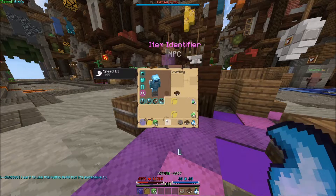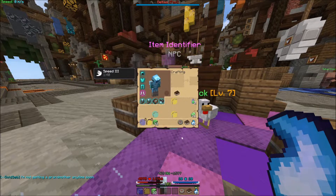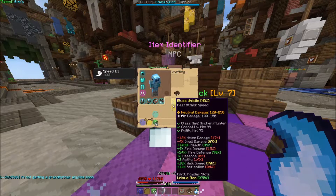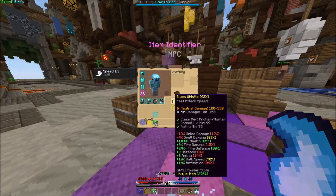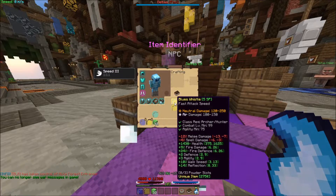The thought popped into my mind that I could add this to my collection. I've got my max walk speed Geos Force and my max walk speed Straddle, but there's still something missing. I haven't done the ultimate quest yet — I haven't gotten a max walk speed blues whistle. We've got 4 walk speed, which is pathetically bad, and 10 walk speed, which isn't good enough.